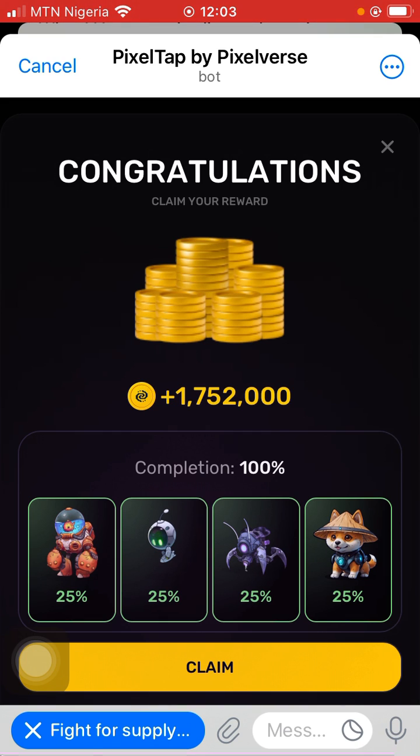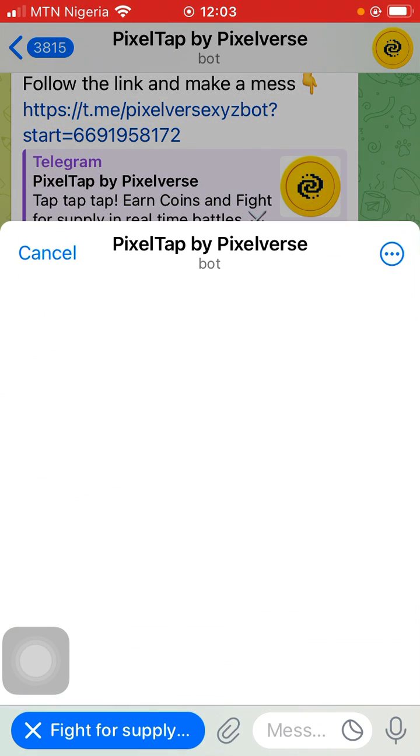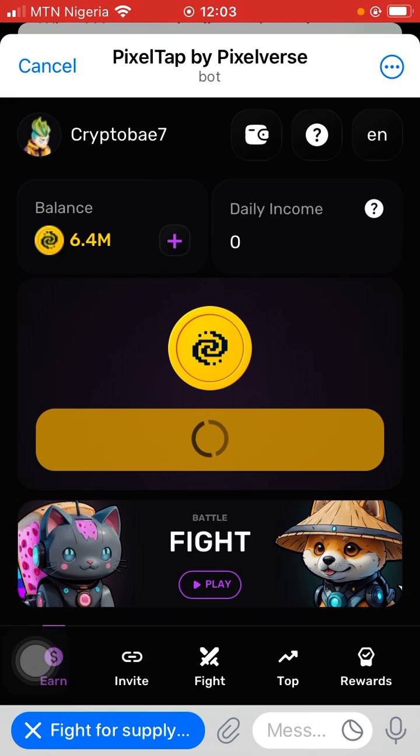So you just have to be very patient with it when you're claiming. You see what I said, but it is very important you have claimed. Make sure that you have screenshotted all those images, and then you can go and put them in. I have claimed my daily combo for today.